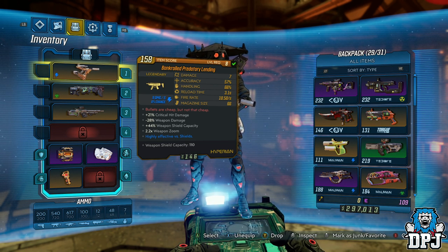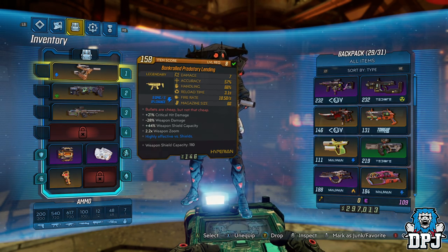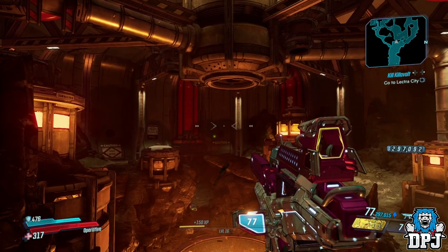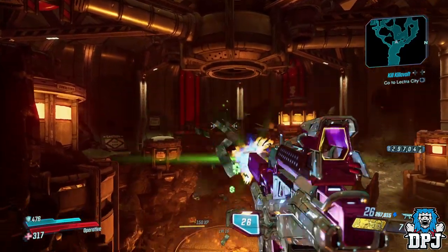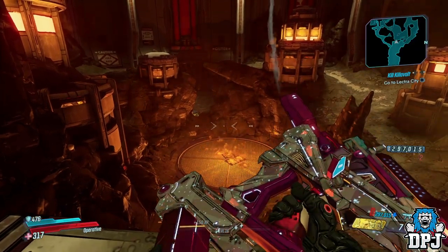This location is a great place to farm — for one it's a great place to farm iridium, and to be honest farming iridium is the reason I know these weapons and items drop here. The Bankrolled Predatory Lending, although its stats are quite decent, literally burns through your money every time you shoot — literally a dollar per bullet. After doing a little research, I can 100% confirm it is a guaranteed legendary drop from this spot.